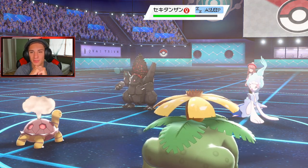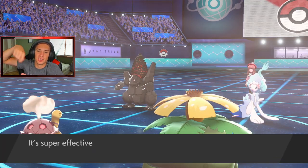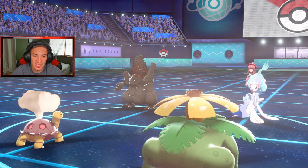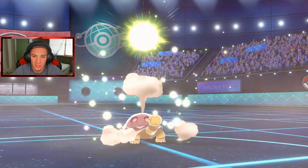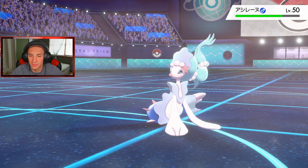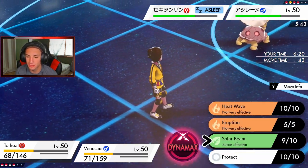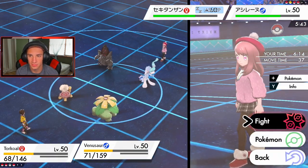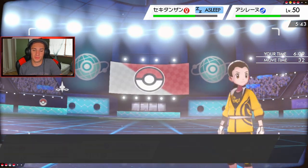Solar Beam comes out — Coalossal has a Rindo Berry, so half the damage. I can dump on it next turn with Venusaur. It eats up the berry — still doing damage. I'm not playing around, another Solar Beam or do I swap? I'll just drop a Heat Wave. He Protects! You buttery biscuit — if Coalossal wakes up I'm going to cry. Solar Beam is blocked — that's okay. Heat Wave coming out next to do some nice damage.